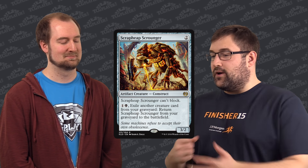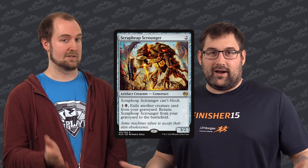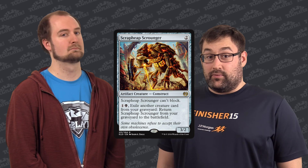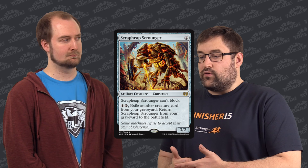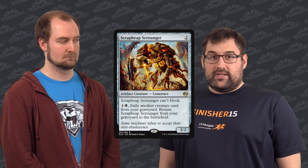Last card up, and I think this is going to be another big player in Standard — maybe Modern. Scrap Heap Scrounger. The Modern Dredge deck has Prize Amalgam, and if that deck is short on anything, it's short on ways to get Prize Amalgams back from the graveyard into play. Scrap Heap Scrounger can act as one of those. The exiling another creature from your graveyard is a real cost — it's a big cost in that Dredge deck. But it's really cheap to get the card back, it wakes up all your Prize Amalgams, and I think it's really strong.